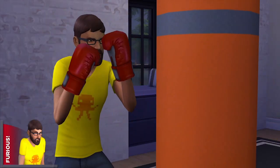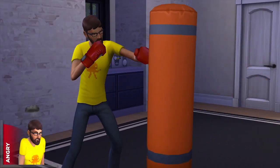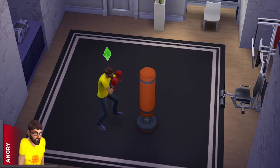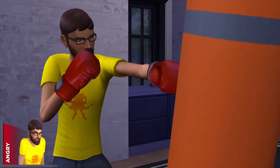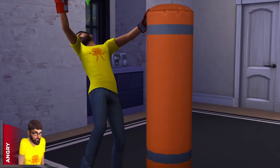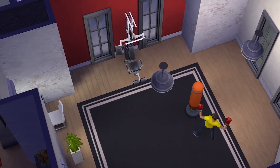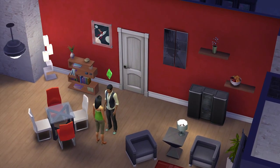Andre's still furious, but after a few rounds with the punching bag, I've gotten Andre to lighten up a bit. While he's still angry, his emotional state is less intense. But Andre still needs to chill out if I have any hopes of getting him together with Sophia. These different levels of emotional states give me brand new ways to play with my Sims. Now that I have Andre cooling down, let's check back in with Ollie.